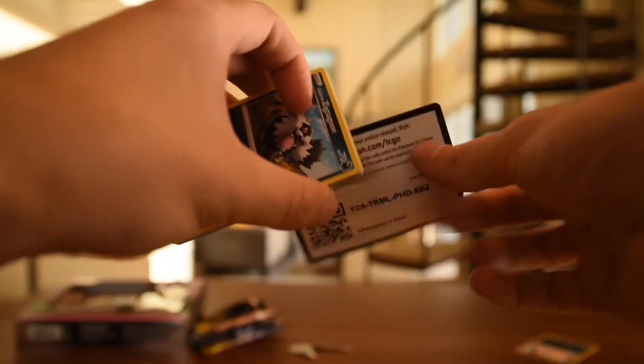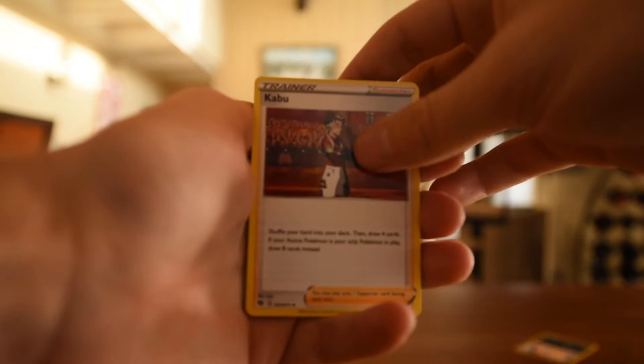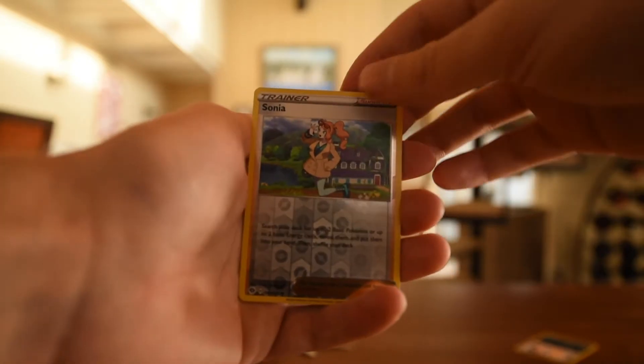And our last pack of our second to last box. I'm just glad we didn't pull another Eldegoss if I'm being honest. There's the code. Three to the front. There's an energy. Lippard, Kabu, Beattie, Galarian Zigzagoon, Sizzlipede, Pokeball, Inkay, Vulpix, Sonya Reverse. And on the end, a Sinistea of Scorch. And we're on our last box — it feels like we just started.